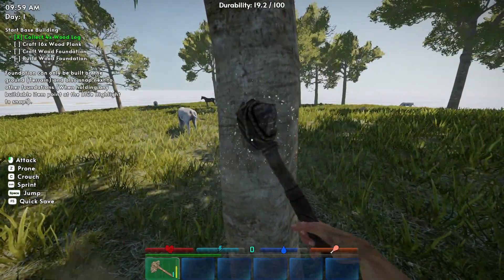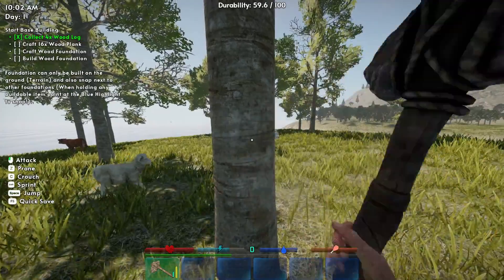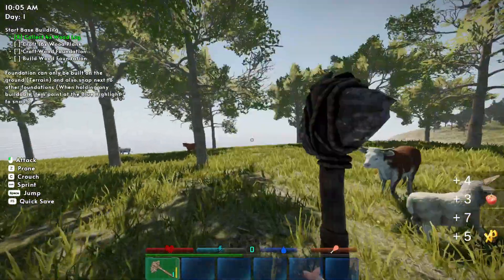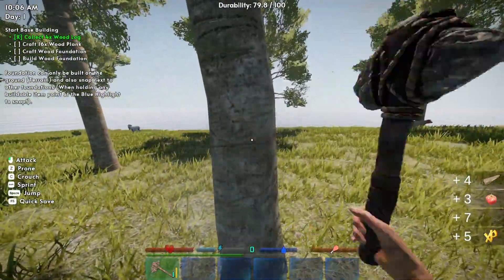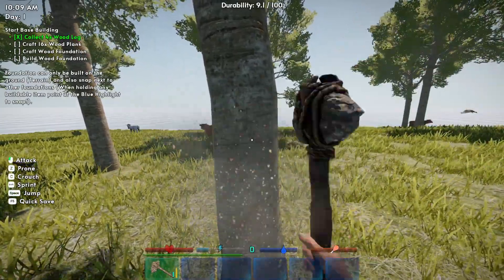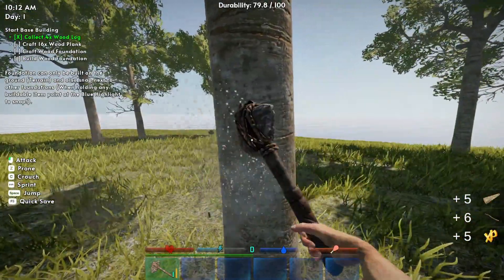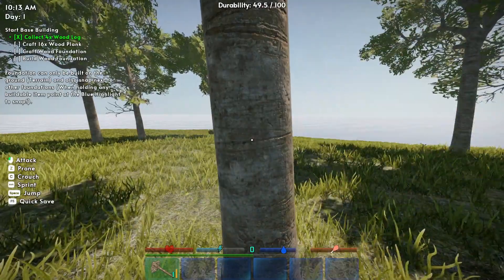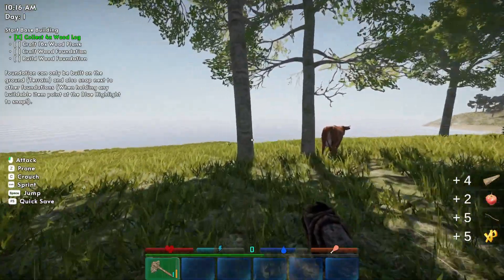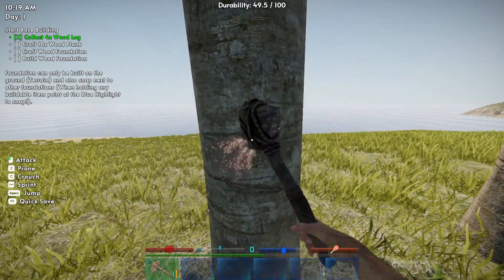Yeah, we're just going to gather some wood. Let's get a couple more trees out of here. I don't know if they regrow — that would be nice. The animal sounds are pretty freaking annoying, that's for sure. But on the trees — if you look in the upper center portion of the screen, it has a durability indicator for the tree. That kind of tells you how long it's taking or how much longer you have left. Stone tools do not last long, that's for sure.